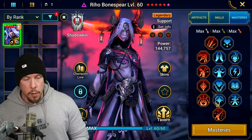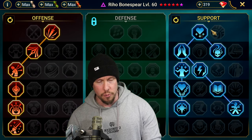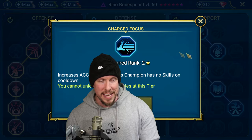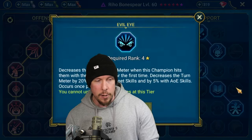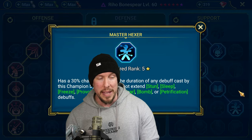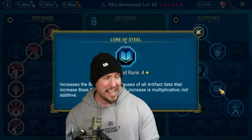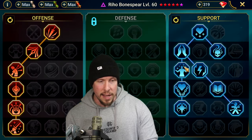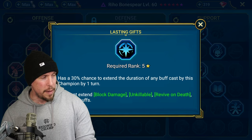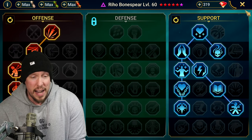For masteries, we went pretty basic. We went down the left-hand side and picked up War Master. On the right-hand side, we picked up all of the healing masteries. You do have a decision to make here — you can go with the accuracy path: Master Rays, Pinpoint Accuracy, Charge Focused, and Swarm Smiter, then Evil Eye, Lore of Steel, and Master Hexer to extend debuff durations. In today's video I still picked up Master Hexer and Lore of Steel, but went down Lay on Hands, Healing Savior, Merciful Aid, and Lasting Gifts to extend the duration of both block debuffs on A3 and the continuous heals on A1.